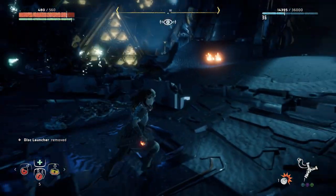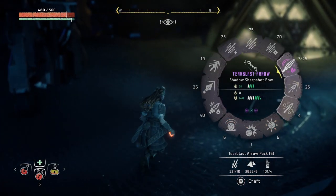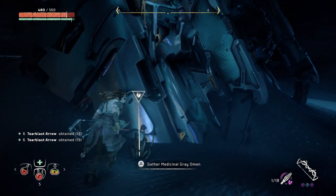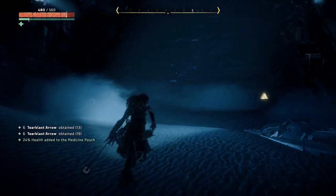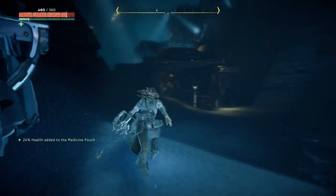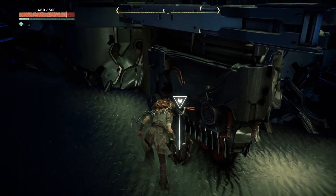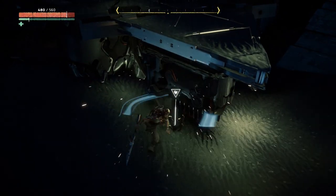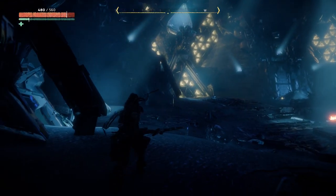The Thunderjaw definitely does seem to be very much alike — you just gotta dismantle it with the tear blast arrows. You take away the dislaunchers, you take away the radar thing on the top. I guess you can try and take away the tail but that seems quite difficult. In the two battles I've had against it, including the corrupted one, it seems to work well. But this thing — look at this. That's some bullshit. That could've caused me some big damage.